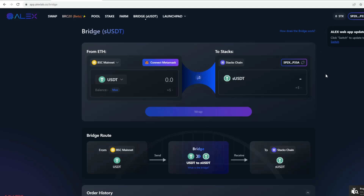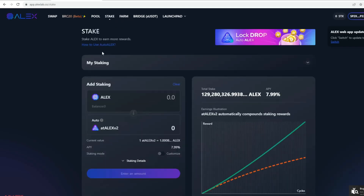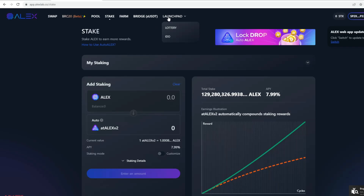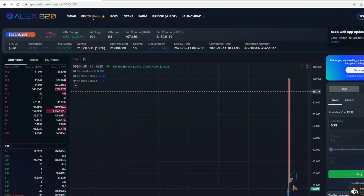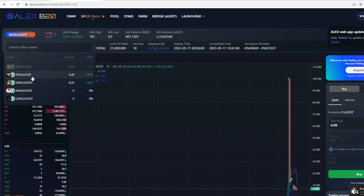You also need to set up a Hiro wallet so the funds move over there. After that, it basically wraps the assets and you can use them to trade. There are also pools, staking, and farming available. A few features like the launchpad haven't launched yet but are set to be released very soon. What I wanted to discuss is the order book and the launch itself.